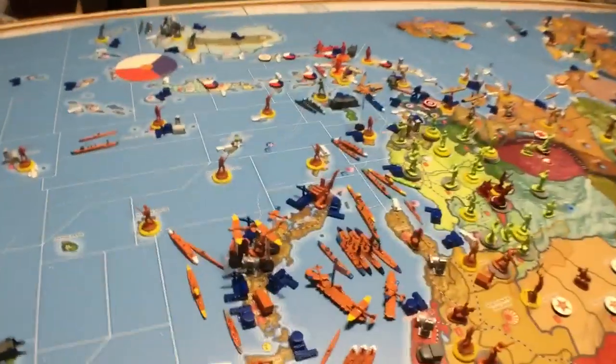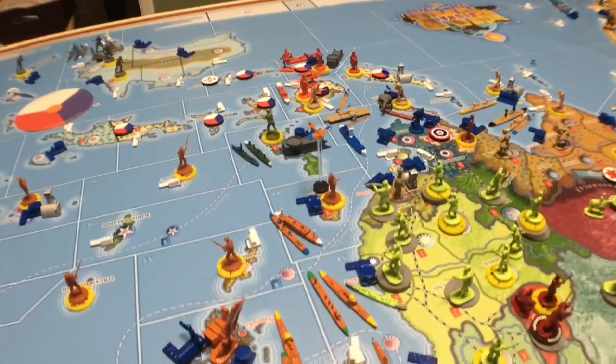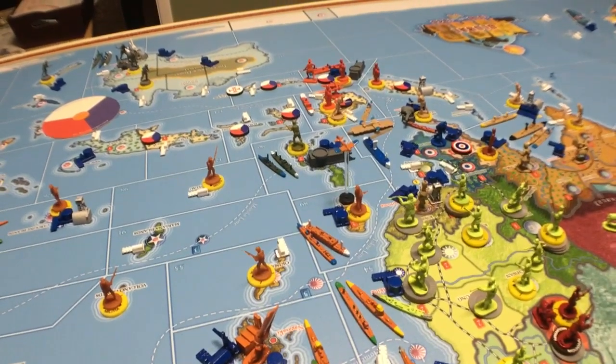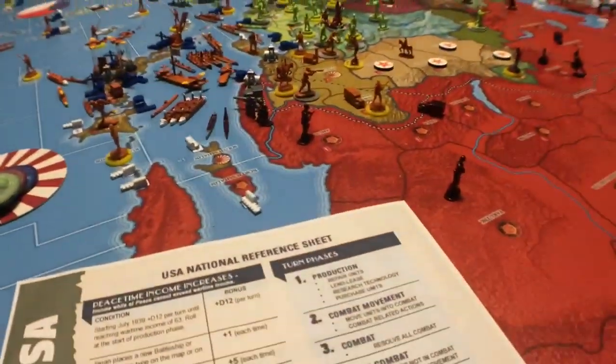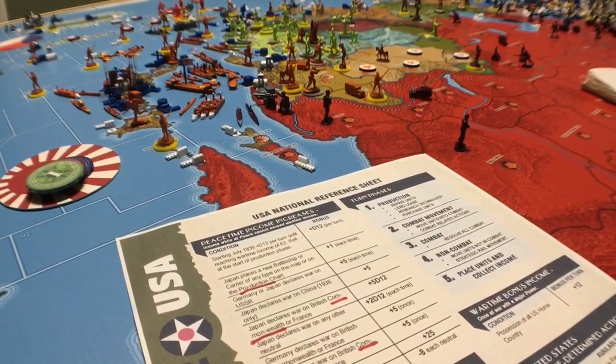The resistance down there is a lot less — only 5 ground units, a seaplane, a coastal sub, a sub, and a destroyer. The transport doesn't fight. So there's very, very little resistance down there. Just one infantry. The rest are militia or those boats.